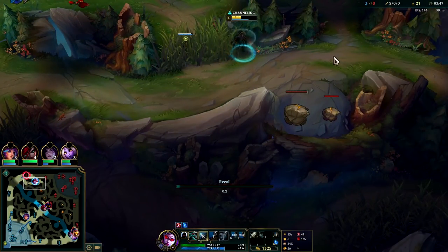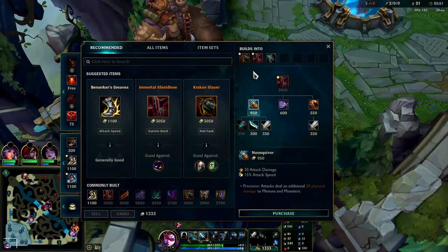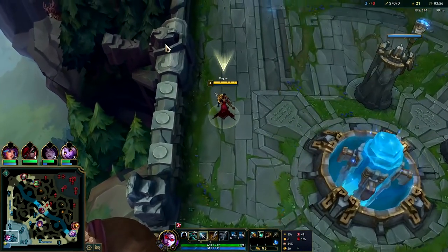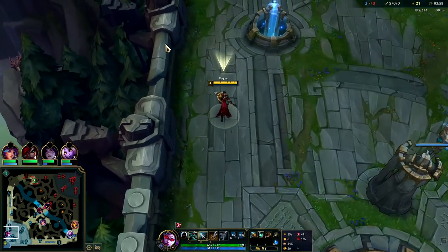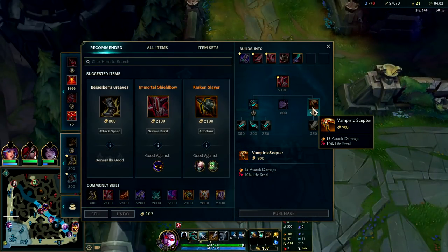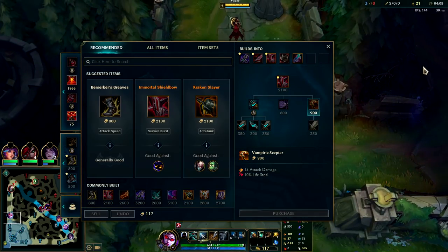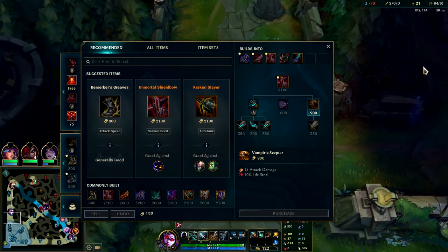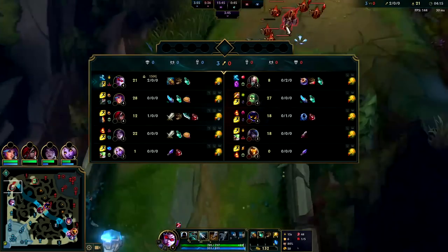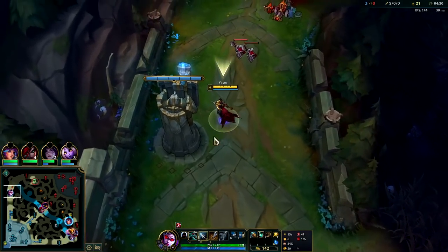This is what pretty much every melee matchup looks like, except for Malphite and Nasus — those are much more challenging. Malphite can constantly poke you down with his Q, and Nasus can poke you down with his E. In those matchups you have to rush Vampiric. Once Nasus is six he'll straight-up all-in you, and Malphite can sit back, give up some CS, and wait for a gank then press R on you.